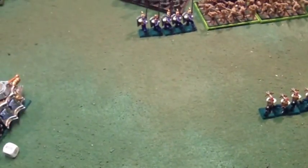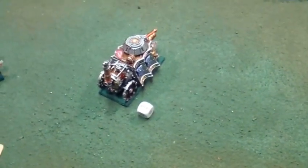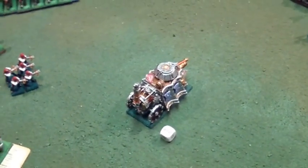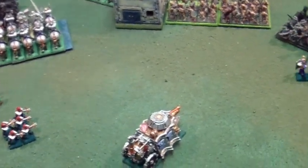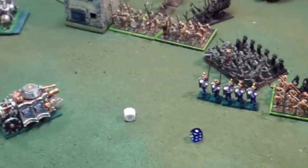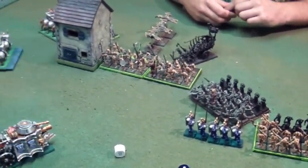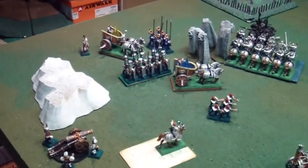Movement done, on to magic. I tried to cast Flesh to Stone with two dice on the tank but rolled a one and two — gave me three plus his level, short by one. The only other option was the bound spell from the luminarch, which Steve dispelled. In shooting, the steam tank misfired again. The first cannon hit the corpse cart — it failed to regen, did one wound, hit the necromancer on top and killed him. The second cannon misfired, rolled a one, and blew itself up.